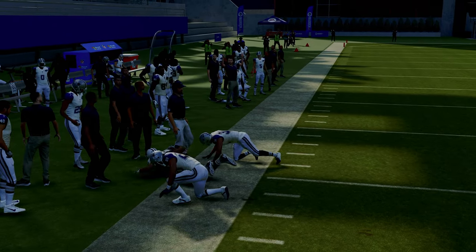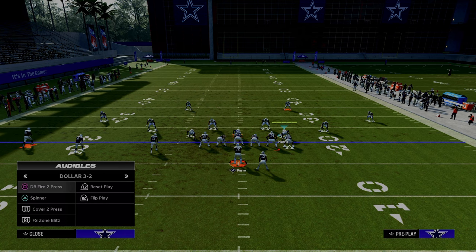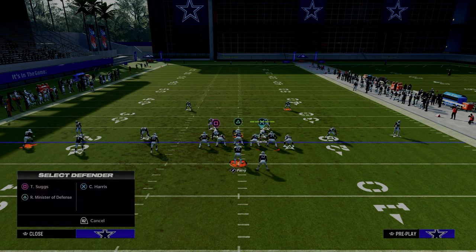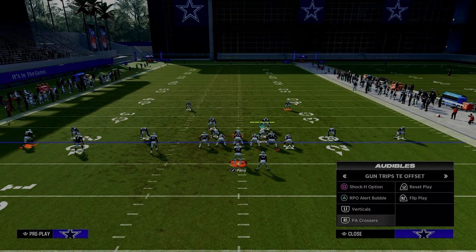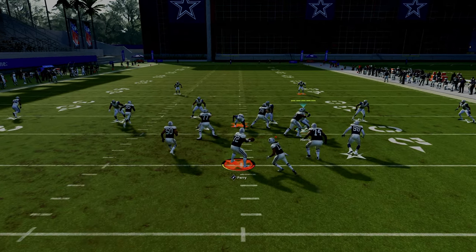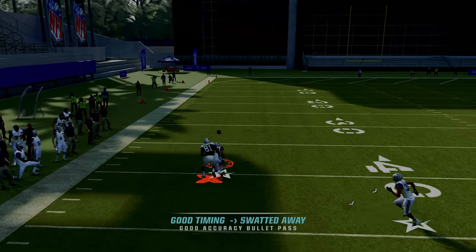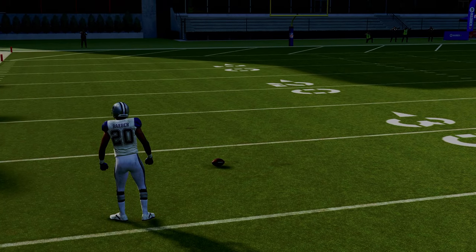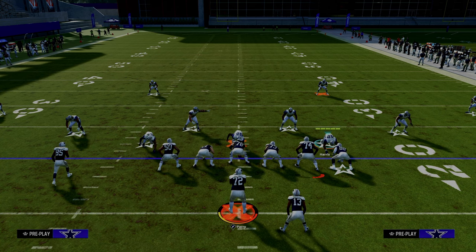A lot of times what ends up happening is, let's say we put that guy on the left in an outside third, so we're playing cover three to the left side. What can happen is that deep defender takes a misstep and this guy gets a step on top of him. Trust me, in game this is a real problem, and I wanted to give a simple solution for how to deal with this.